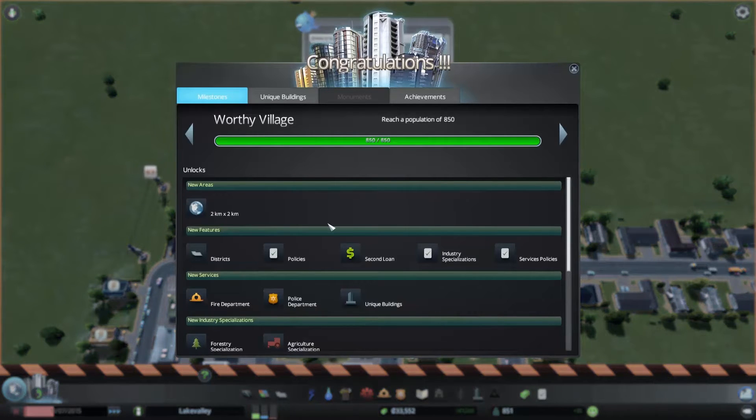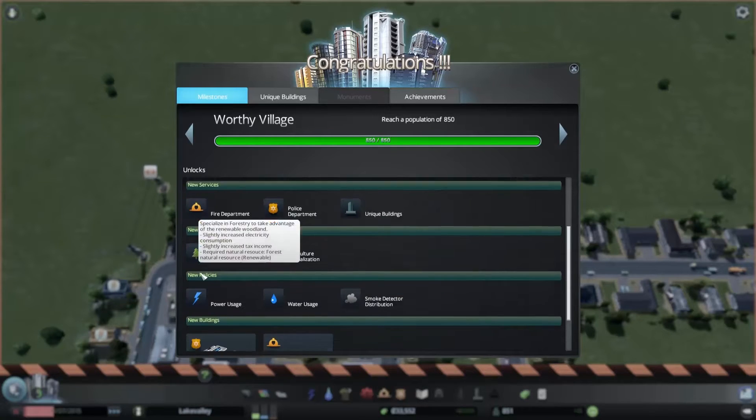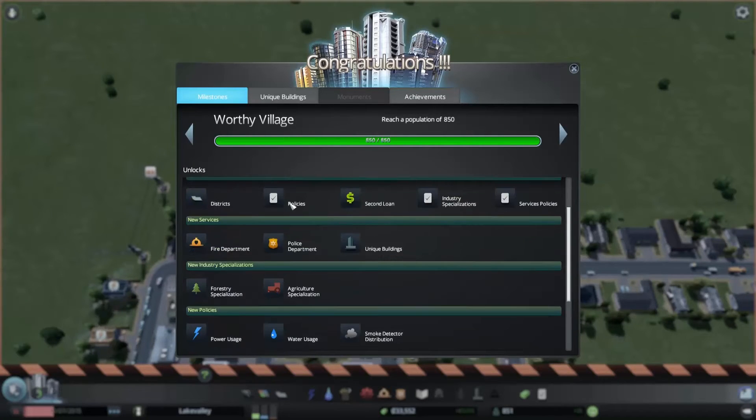This is going pretty quick. Now I can adjust policies, draw districts, and specialize in different types of industry. I have fire and police available now. Unique buildings seem to become available when you reach specific conditions — like having a huge number of people healed from the hospital or something like that. Interestingly, once you unlock a building, it's available for any subsequent playthroughs — it's like an account reward. We can now do agriculture, forestry, new policies, police, and firehouse.